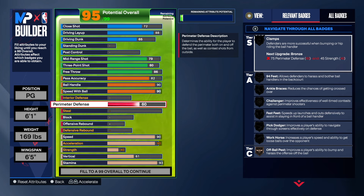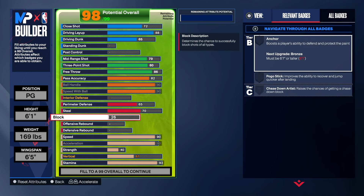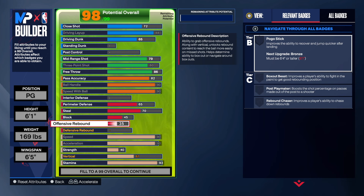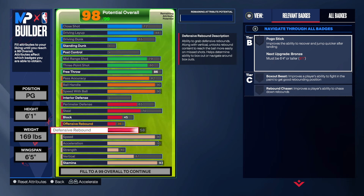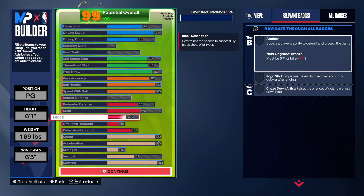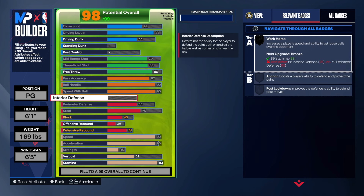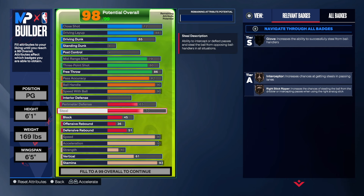For perimeter defense, we're going 65 — that gives us ankle braces on bronze with the off-ball pass. For steal, we're going 70 — that gives us the right-stick ripper with the interceptor. For block, I just went 45. Offensive rebound at 36, interior defense at 36 as well, with the rest distributed around. That's what we're rocking with for the defensive side.